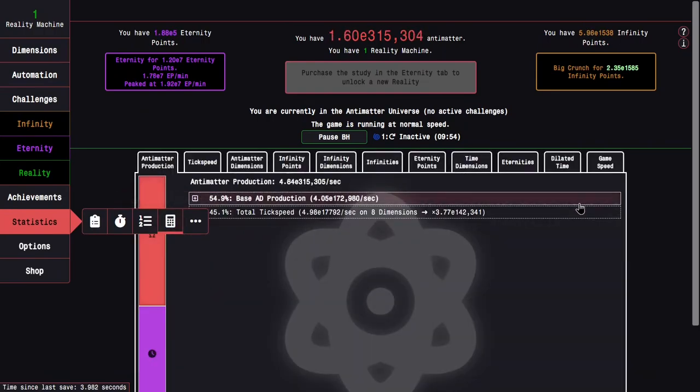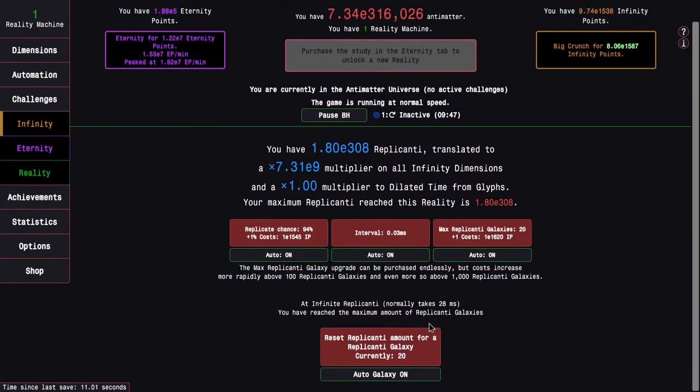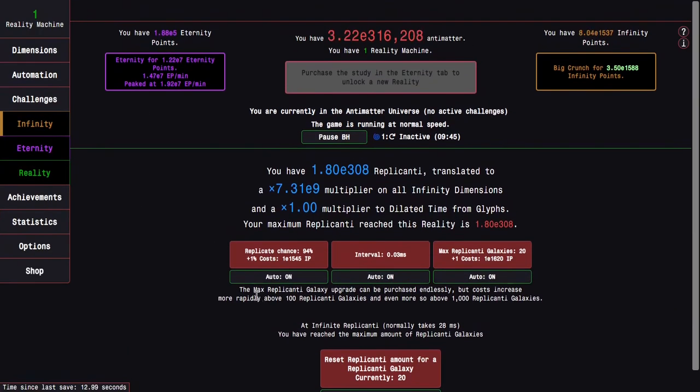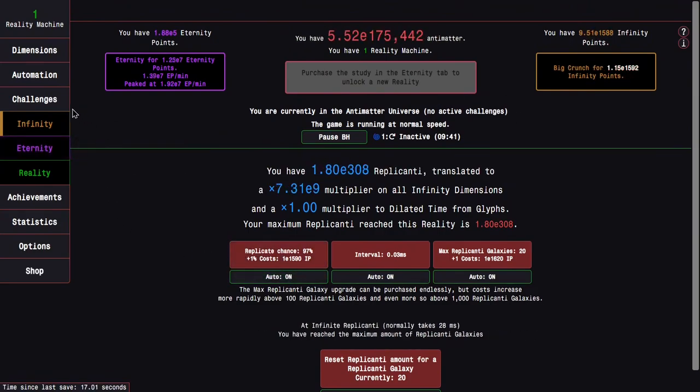Is the replicanti speed part of the statistics? It isn't, which is kind of lame. Basically I think it's like two, three times — basically three times multipliers and no nerf.